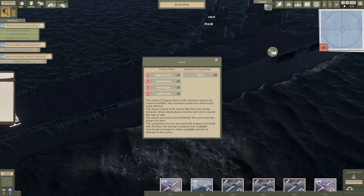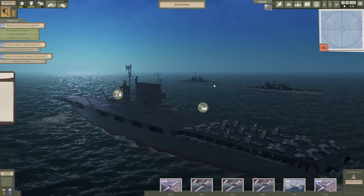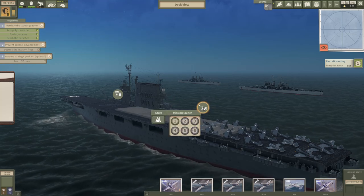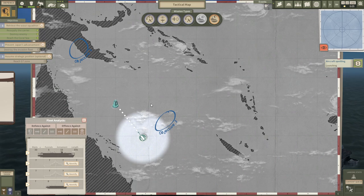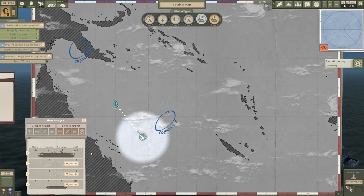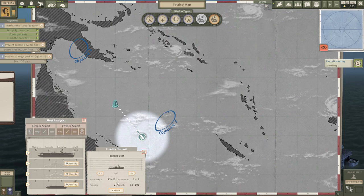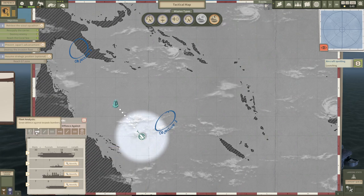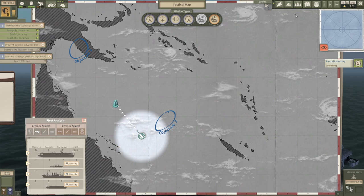It's a heavy carrier, a torpedo boat, a food supply, and a light carrier. Sending a torpedo was not a good idea because torpedo boats are pretty strong against torpedoes. So next time we should probably send bombers — heavy carriers also have a lot of defenses and are pretty tough to deal with. This is not an easy enemy and we might not have enough time to deal with them. Let's send another spotting mission so we know what's happening around us. And I'm going to update the info I have — it has strong defenses against torpedo bombers, so we need to attack them with dive bombers next time. Dive bombers are pretty good against heavy carriers in general.